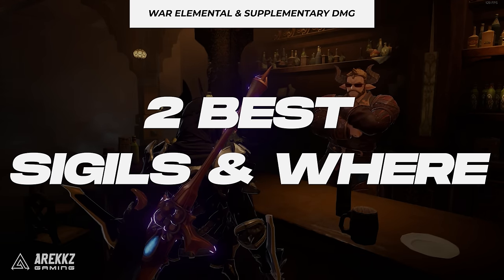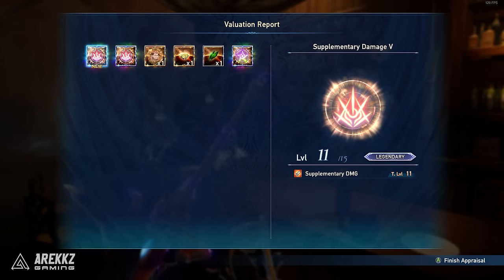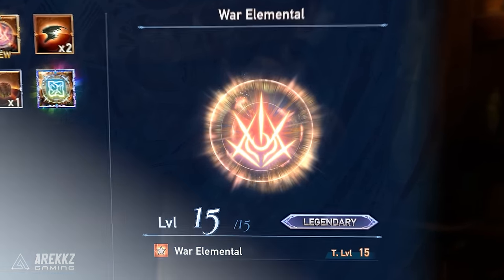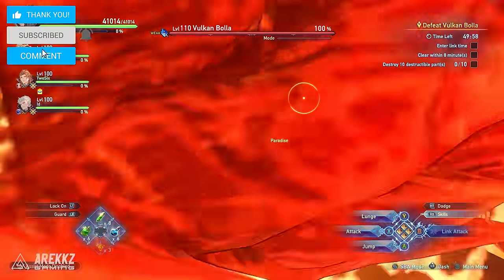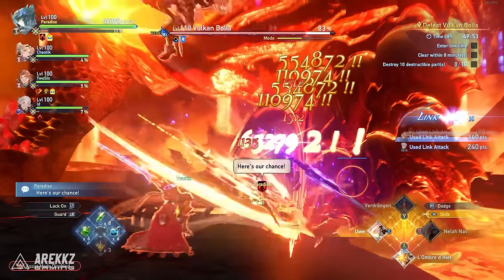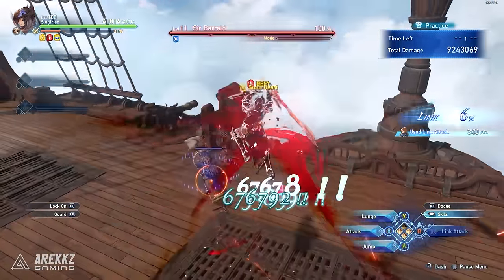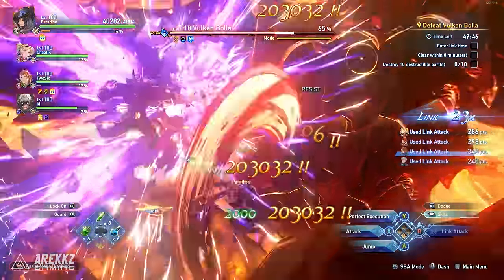Two of the best sigils in the game can be very hard to get, and both of these make a massive difference to your overall damage as they ignore or bypass the damage cap, making them essential to increasing your overall damage beyond the normal ceiling. War Elemental is fantastic as it turns all of your attacks into the weakness of whatever enemy you're facing, giving you a massive bonus to your overall damage. Even if the enemy isn't weak to anything, like the training dummy, it still gives around a 20% increase, and these increases are not affected by the damage cap, meaning you just straight up deal more damage with this than without it. This makes it a pretty much must-use sigil for all builds.